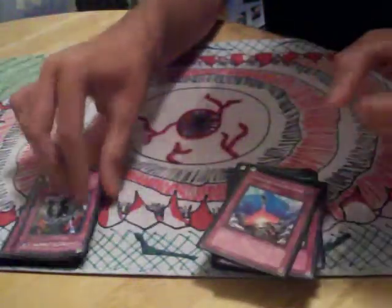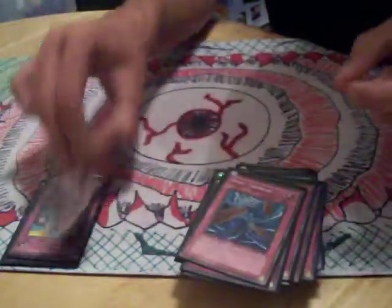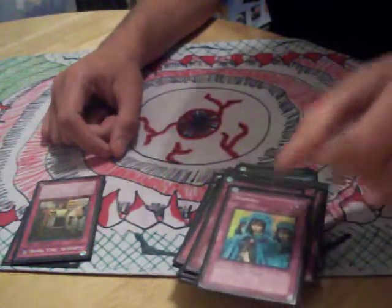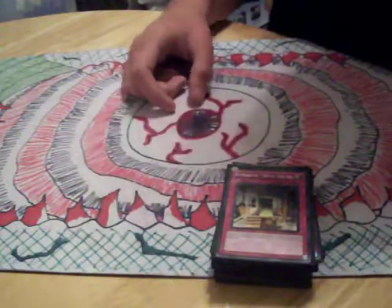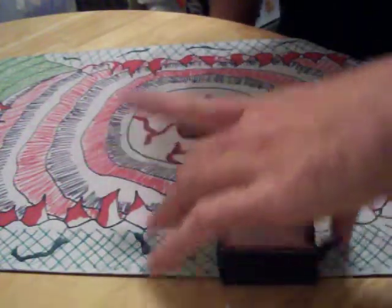Now for the traps. Compulse — run two of those. Two Sakuretsu. Mirror Force. Cylinder. Torrent. Run 1 D-Tornado. A Call. I should probably put a Monster Reborn in here but I don't have it yet. One Waboku, because my traps aren't absolutely done. And three Trick House — this card's pretty cool. Whenever one of your Karakuri monsters switches battle position, you can flip it and it destroys one card on the field. I run three, it's pretty handy for field destruction.